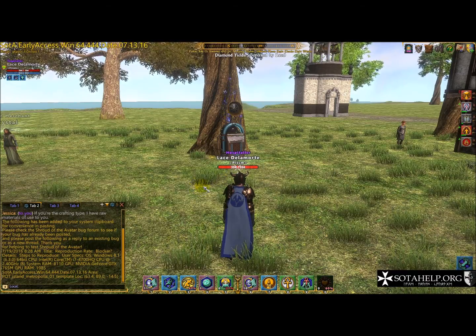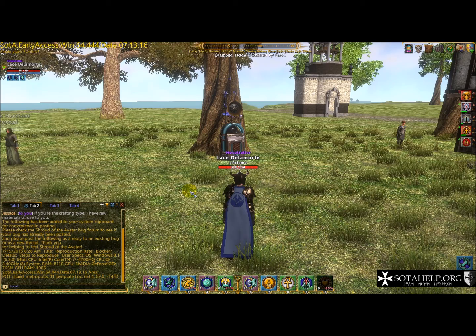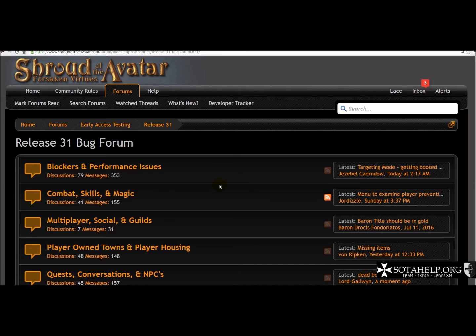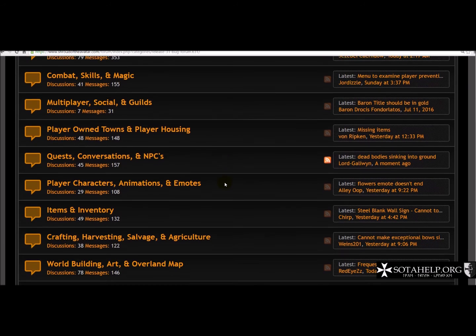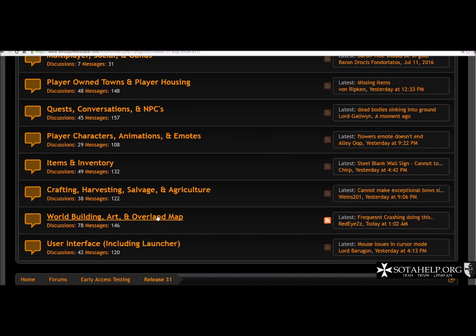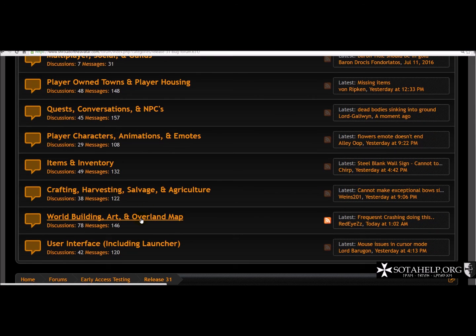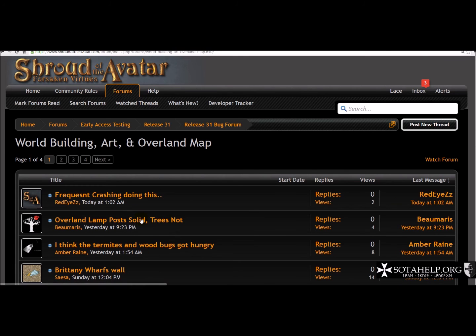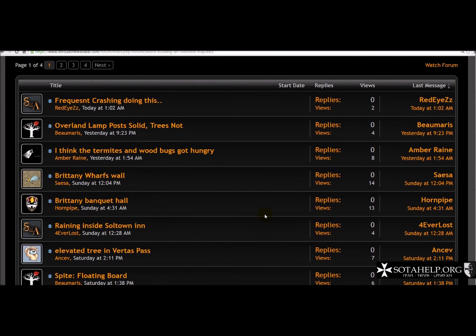I had to pause because it was opening that window and I wasn't ready to record that. I'll log in first and show you what it opens. This is where it took me — the bug forms. There would have been a login button up here and I went ahead and logged in. I'd have to determine which category it best fits. I was stuck, so that's probably overland map — or maybe player on towns, or possibly world building since it's a stuck thing. I'll click that.